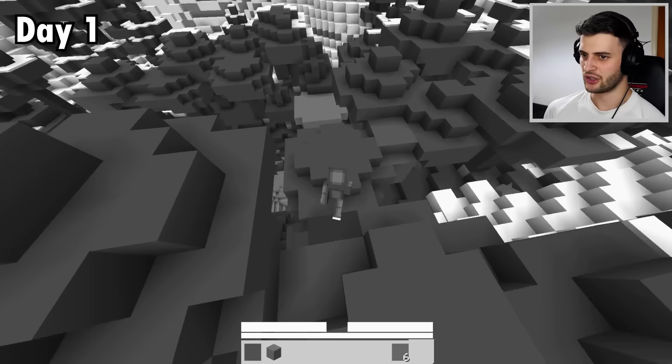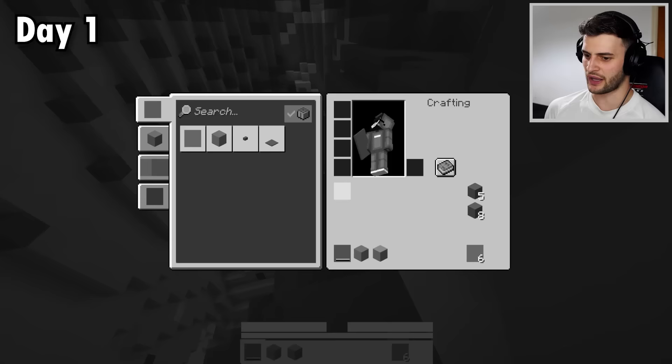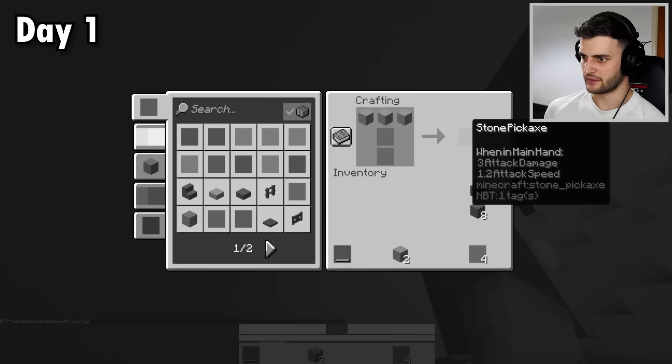I think there's some stone down there. What is this? Is it a mushroom? And a dog! I haven't got a face! At least I've got a face. I think I can safely say this is... no, I think it's dirt. Stone is slightly lighter, right? Yes, I'm mining some up. Then I can make a better pickaxe and all the other tools.